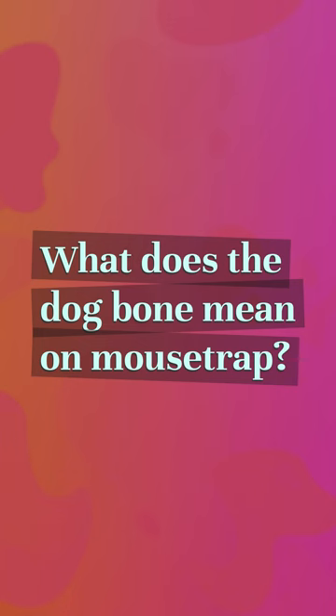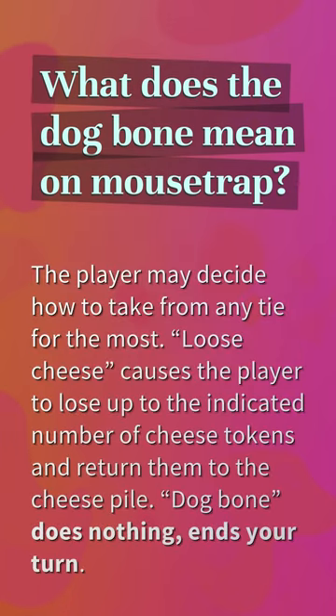What does the dog bone mean in Mousetrap? The player may decide how to take from any tie for the most. Loose cheese causes the player to lose up to the indicated number of cheese tokens and return them to the cheese pile. Dog bone does nothing and ends your turn.